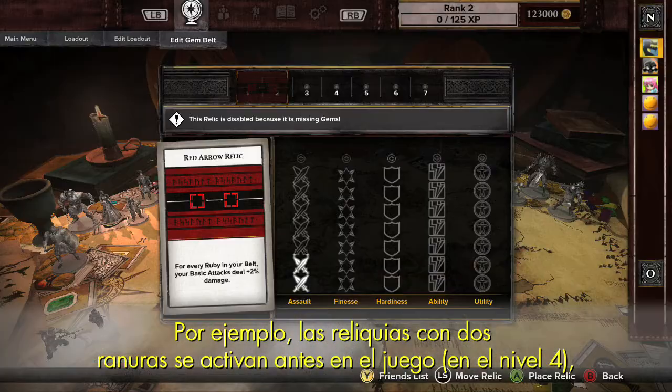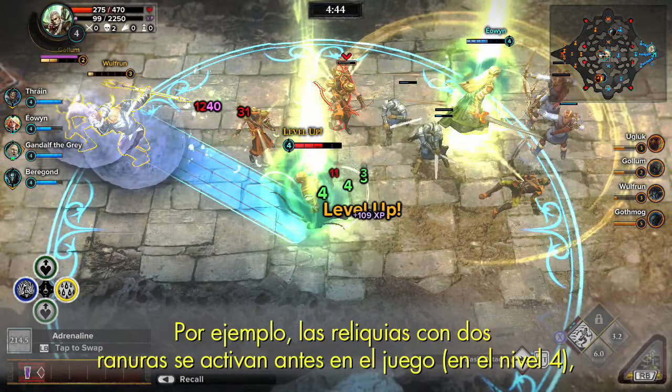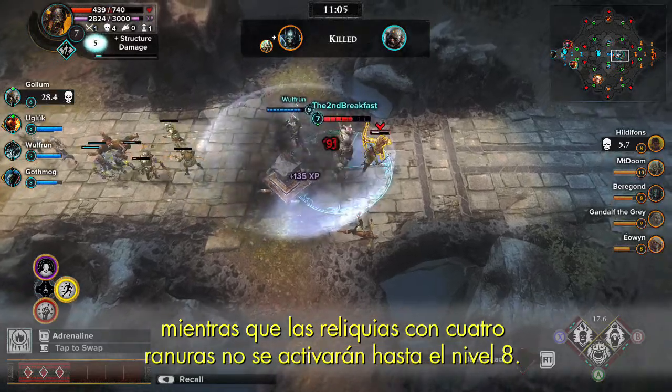For example, a Relic with two slots placed on the left side of the belt becomes active earlier in the game at level four, while a four-slot Relic in the same place won't be active until level eight.